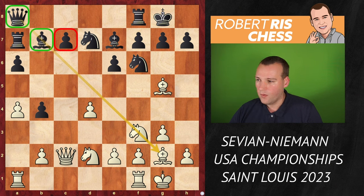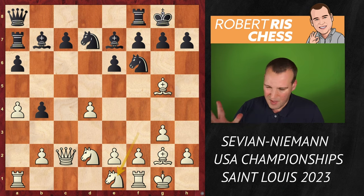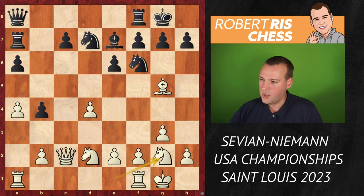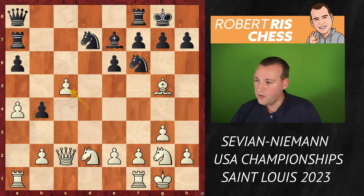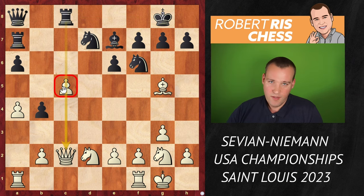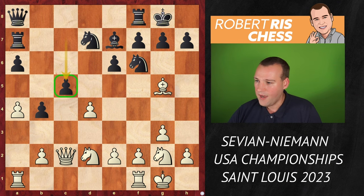The pawn on C7 cannot be taken — it just runs into bishop takes F3 when the queen on C7 is hanging, so no time for white to recapture the bishop on F3. Black's main plan is to go ahead with C5 next and get a rook to the C file. White played, in my opinion, not such a great move: knight E1, offering the exchange of bishops. Now black gets in the move C5, liberating its position. Getting rid of the backward C pawn is a very important strategy.